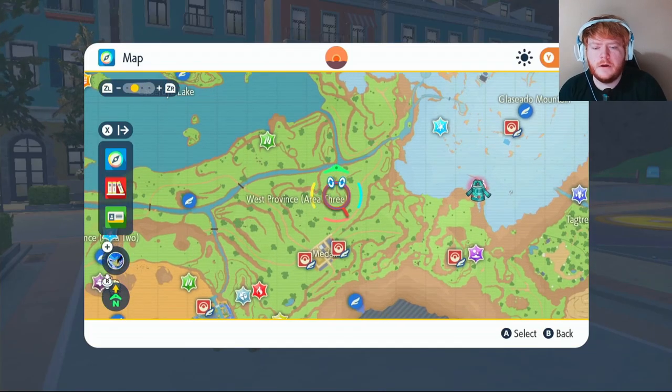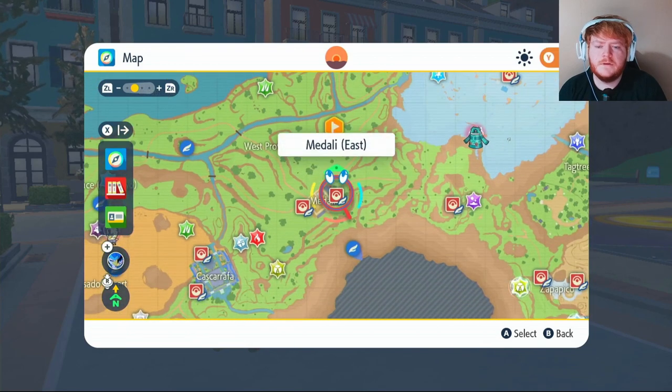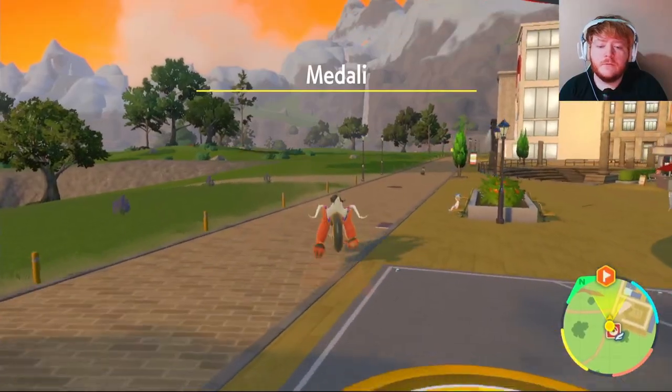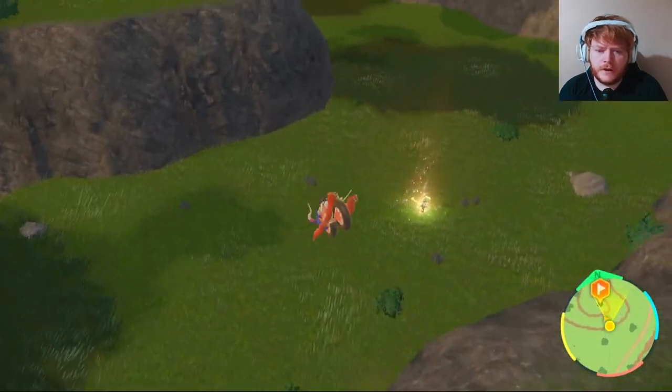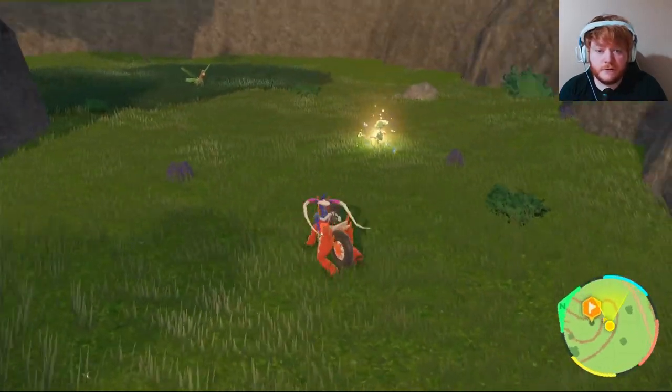Starting off with a location, you want to put a waypoint around here and then fly over to Medali West and make your way over. Once you get there you'll see a Terastallized Breloom - don't catch that one, it will be a different type Tera than we need. I think that's a rock type.